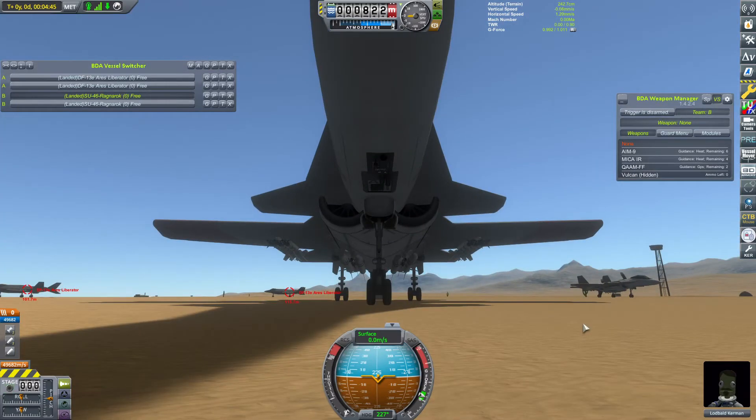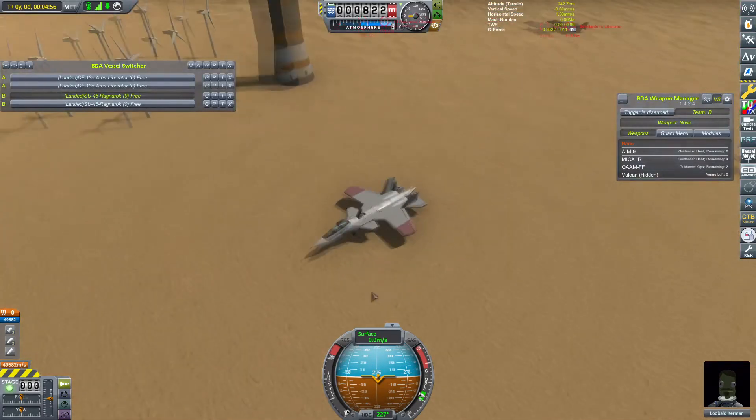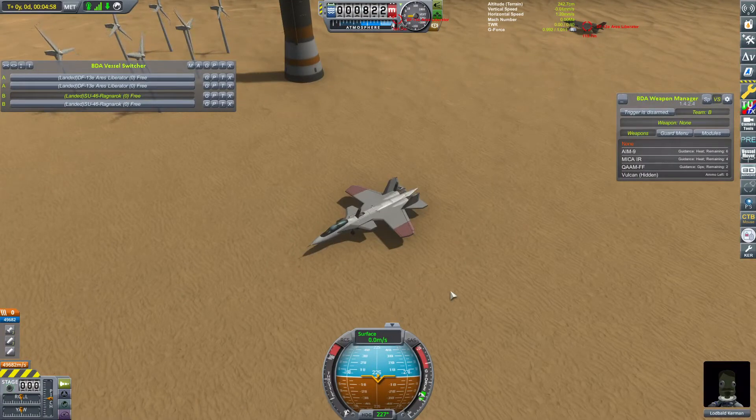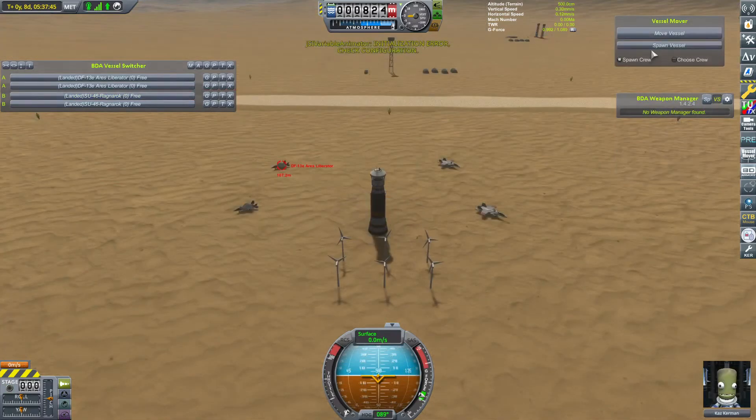On the other hand, it says it has zero ammo left. Infinite ammunition is on, but I still don't think it's gonna work if it doesn't have at least an ammo box. At least with the missiles, this might be an almost perfect matchup — you have stealth, and you have the missile setup specifically set to counter stealth. But will the choice not to put ammunition in the guns actually play a part? I guess we'll have to see. We're gonna go ahead and get these things into the air for the first fight between them.